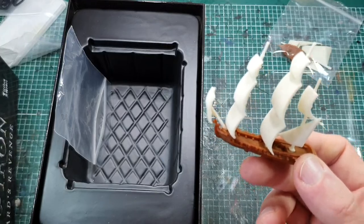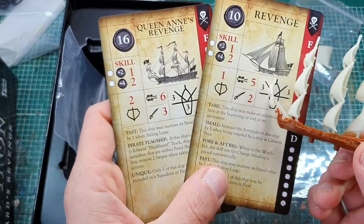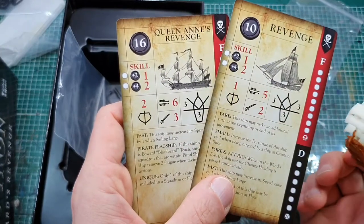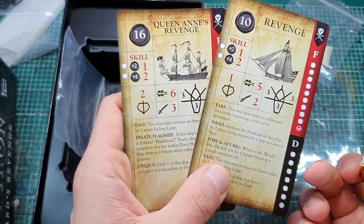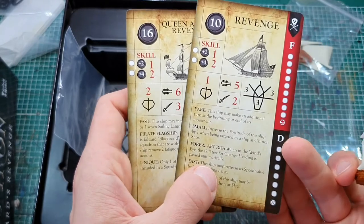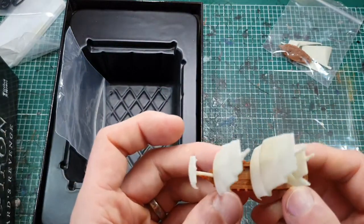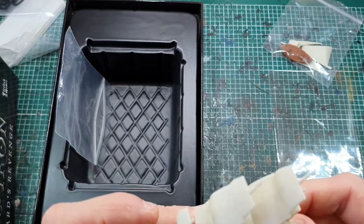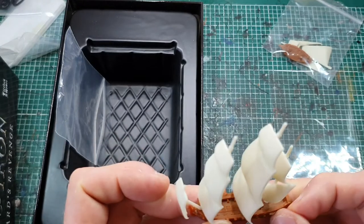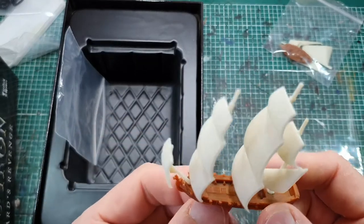Both of these ships have really high broadside but they're quite low on the fortitude, so they are glass cannons — there's no argument to that. But they were built for speed: come in, pound you, hope you surrender, and then take your stuff. There we go — that is the Queen Anne's Revenge, that is the Blackbeard's Revenge expansion.